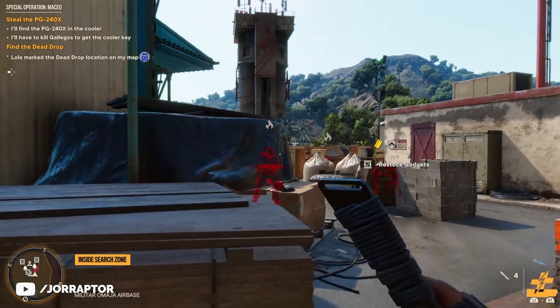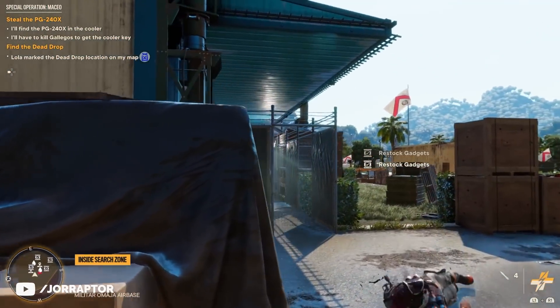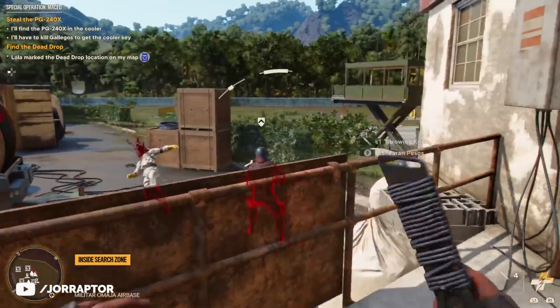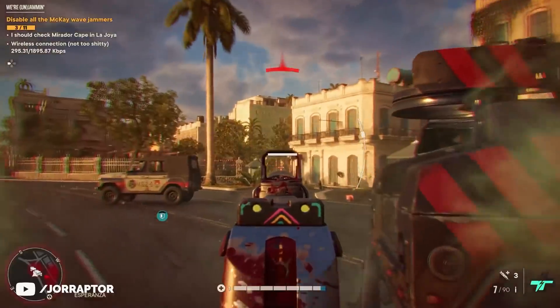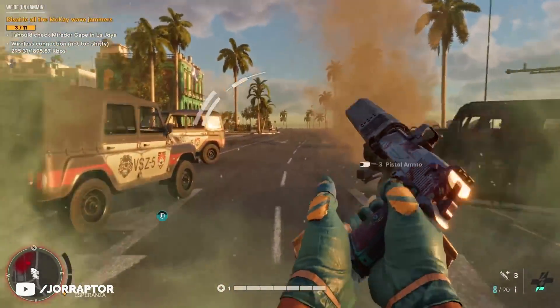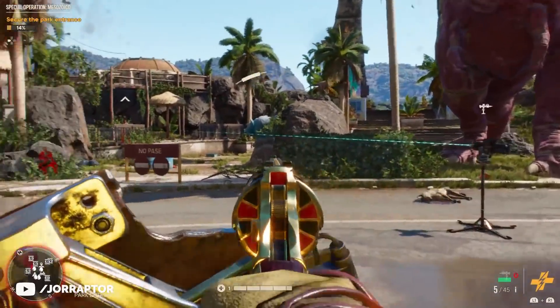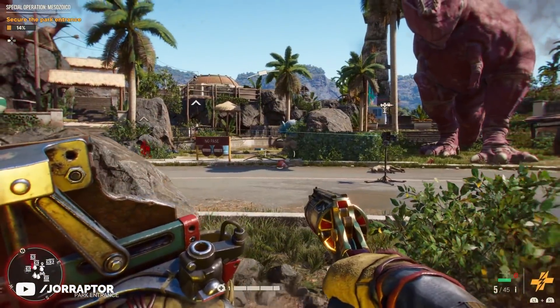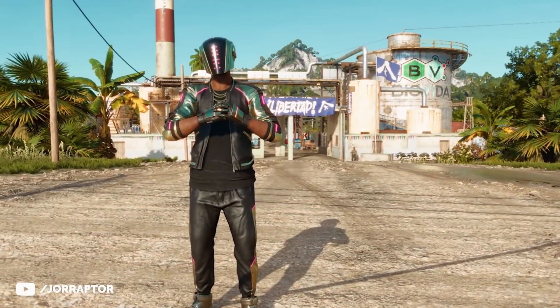Some gear items and combinations are insane in Far Cry 6 - you could say they're kind of breaking the game because they're really really strong. I want to showcase some examples here, and they might come to Lola shop soon. Speaking of Lola shop, there's an amazing gear set right now, like the best one we've ever had. Get it before November 30th - I'll tell you all about it.